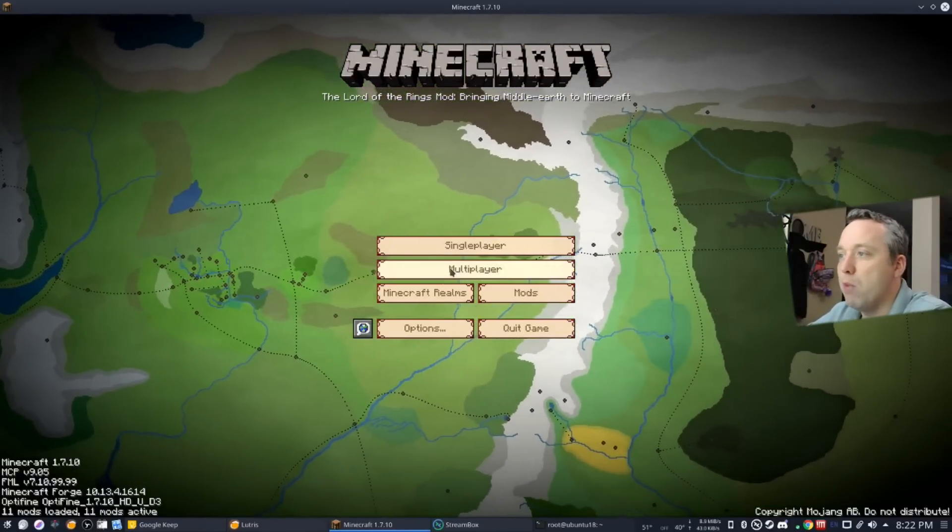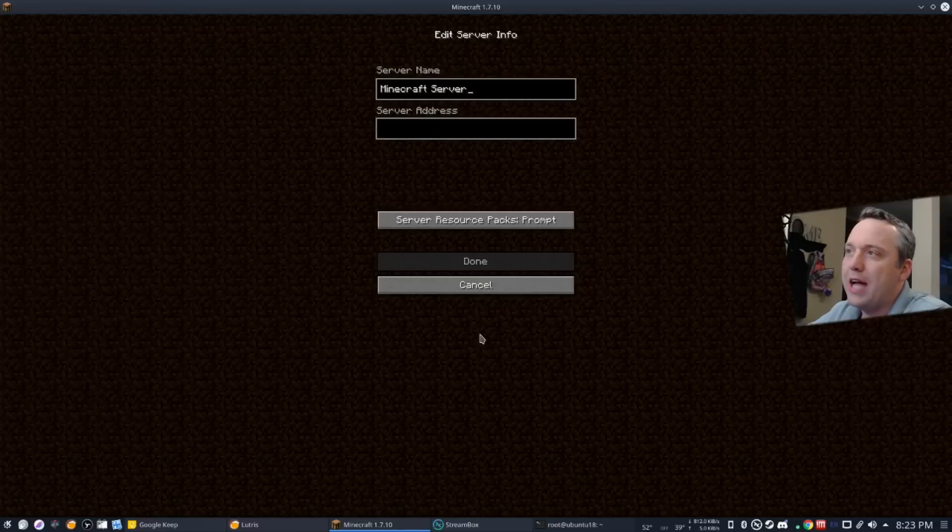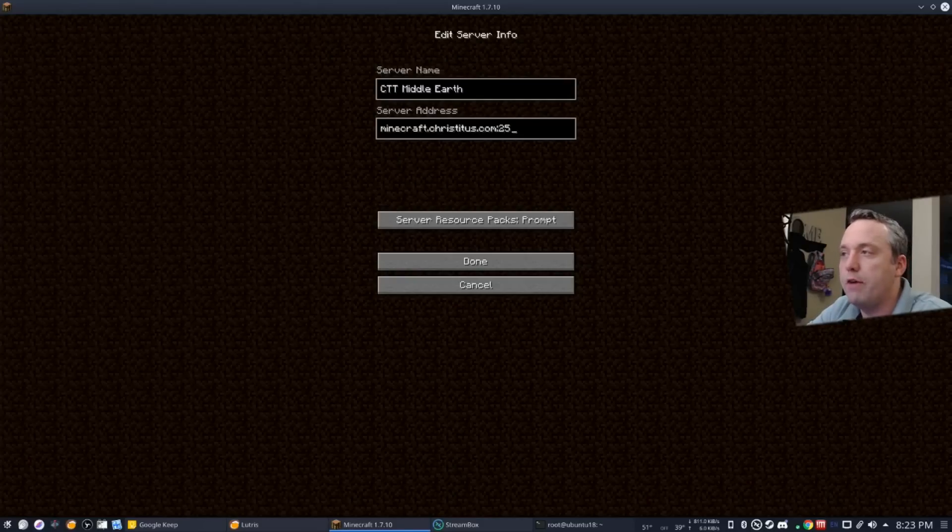Let's go ahead and hit Multiplayer. This is it right here — it's CTT's Middle Earth, 99 max on the population. I put this on a pretty beefy server and amped all the memory requirements for Minecraft times 10, so it should technically hold about 200 people, but for the entry day I just put 99. So we'll go ahead and hit Add Server. The server address is Minecraft.christitis.com colon 25565.